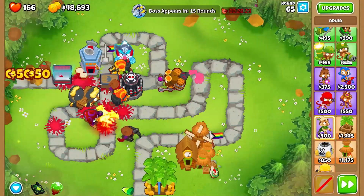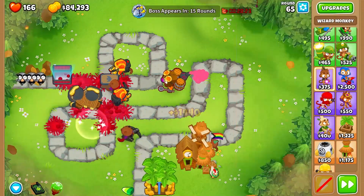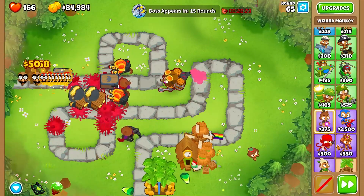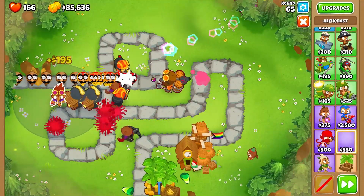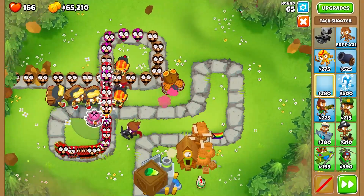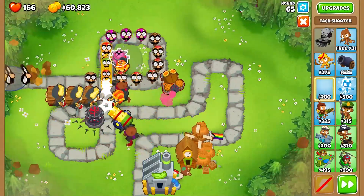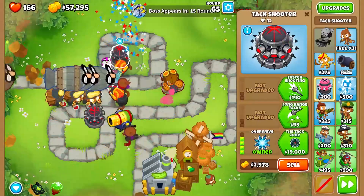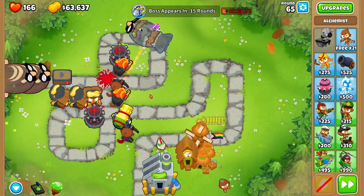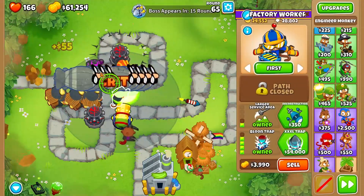You might also be wondering what's going to be our tier 3 defense. So first, let's sell off these because we don't really need them. We're going to keep our Alchemist here though. Up next, we are going to grab our third Alchemist right here — same thing, it's going to be Rubber to Gold. We are going to get one Overdrive right here, one Recursive Cluster, and another Overdrive right here. These two Overdrives are meant to pop the Moab-class balloons. And actually we don't need Stronger Stimulant anymore so we can sell that. As for Camo Detection, we can get a Shimmer — it's going to be fine.